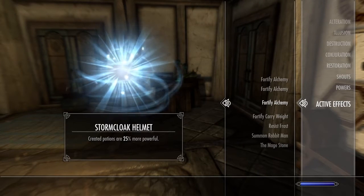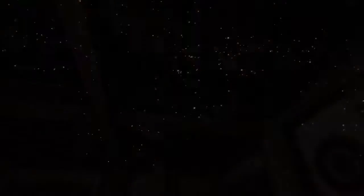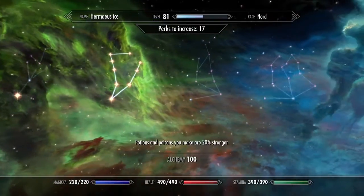Right now I have 75% more powerful on my enchanting gear. And you're also going to need your alchemy set up.